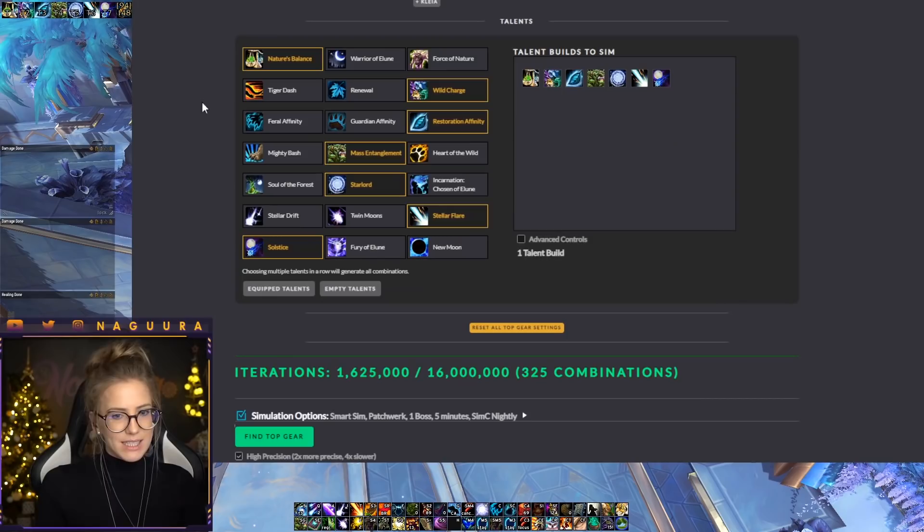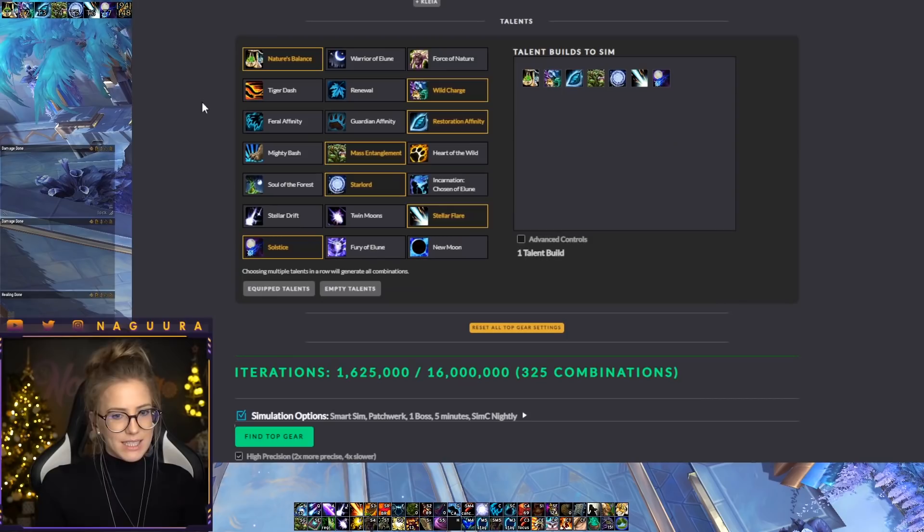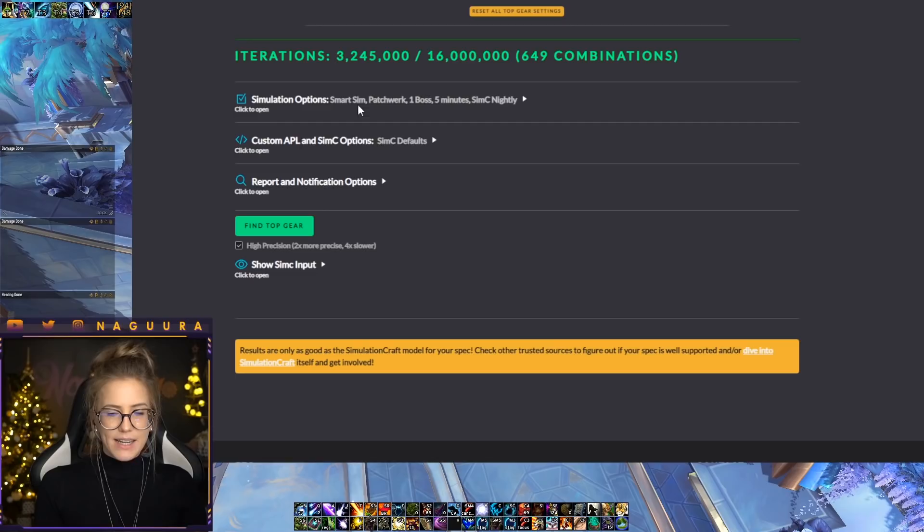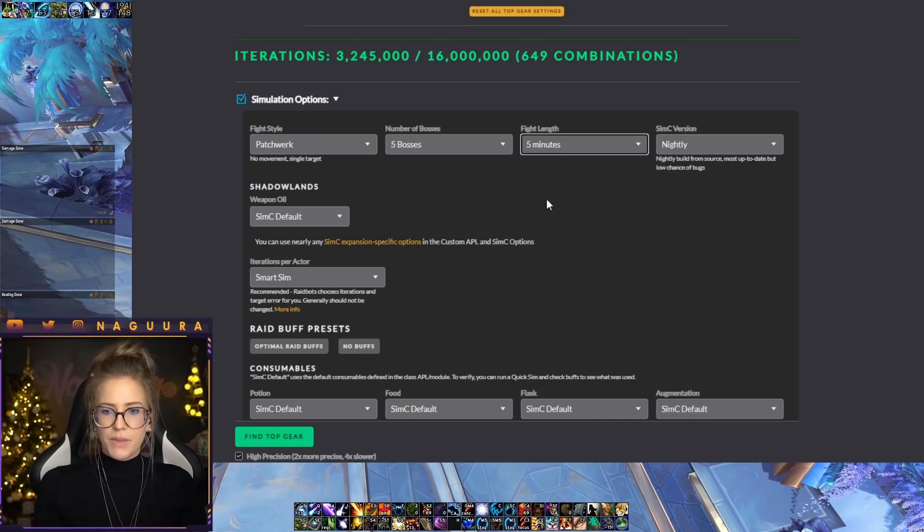You can also select different talent options to compare — for example, Incarnation versus Starlord. Just select the different talents you want to compare and it shows you which talent combination it is simming. Here in the Simulation Options you can also change the fight style again — for AOE simming you just change the number of targets to five or however many you expect, depending on the boss or Mythic+ key. You can also change the fight length here, and change potions at the bottom.